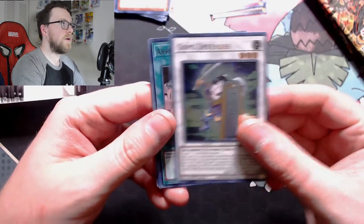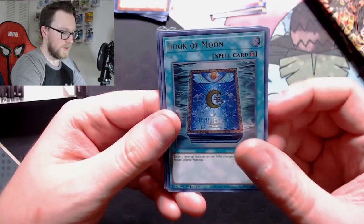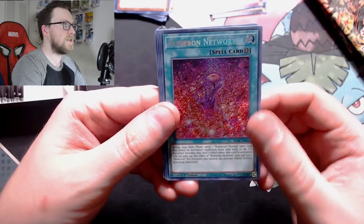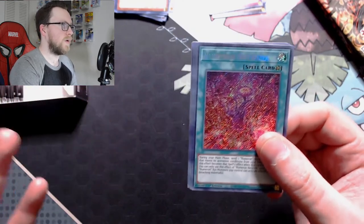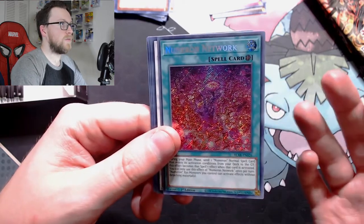We have Goyo Defender, Appliancea or Reuse, Goyo Guardian, Book of Moon — that's going straight into goats — and Numeron Network. We got one of the field spells, excellent. We need three of these for the deck and we need two Numeron Callings, or the other way around — I can't honestly remember. Getting the Numeron Network is really, really nice. Now we just need the Numeron Callings.